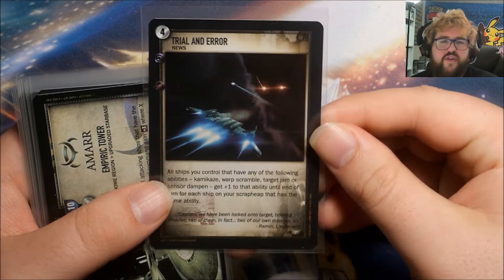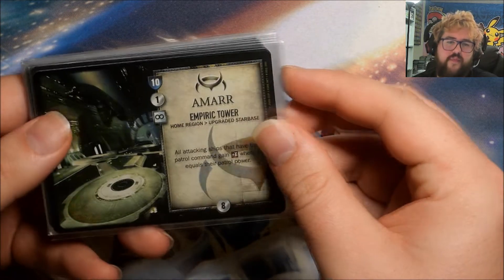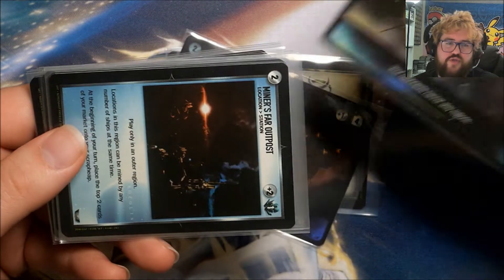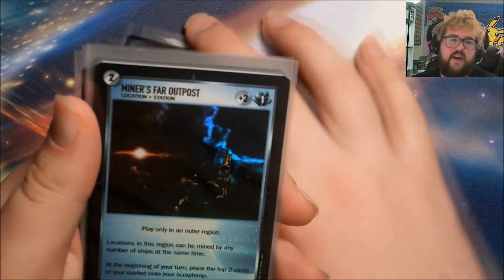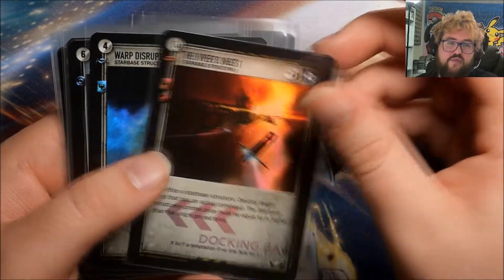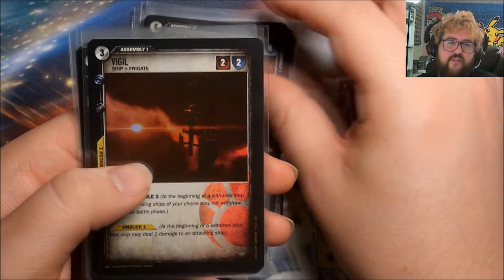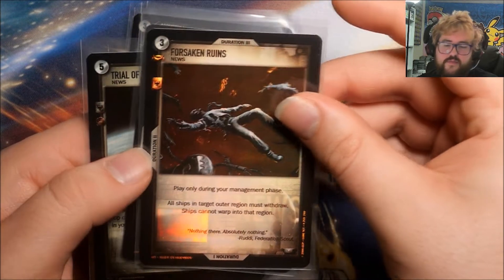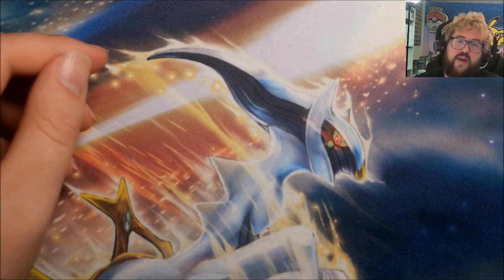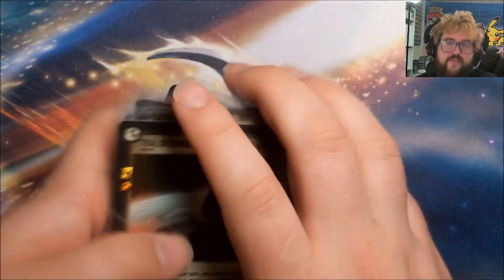Let me look through all the foils. We have the Trial and Error box topper — that was a rare. Other foils include: Empiric Tower region, Heaven region, and Stain region — gorgeous foil regions. Then: Miner's Far Outpost, Beggar's Emporium — that's a rare — Viper's Nest — another rare — and Warp Disruption Field — another rare. Also: Badger Mark II, Vigil, Forsaken Ruins, Mind Clash, and Trial of Expedition. Including the box topper, that's four rare foils and three gorgeous foil regions. Decent box overall.